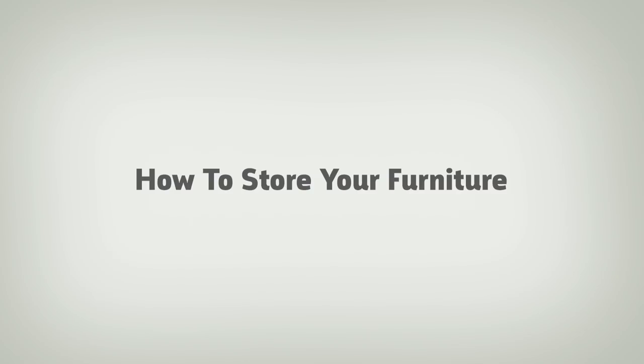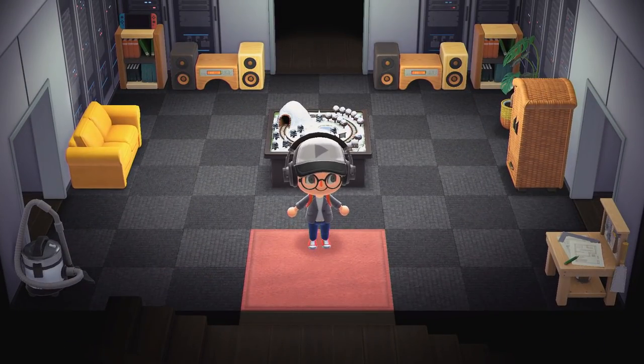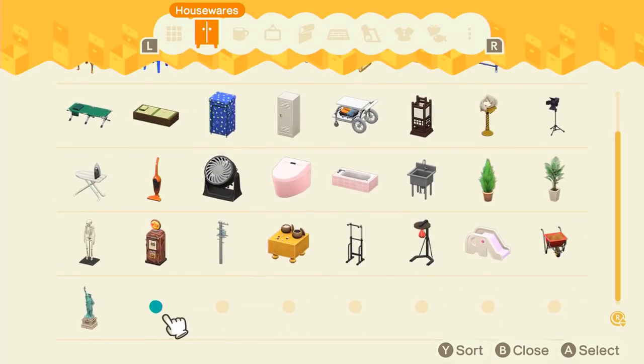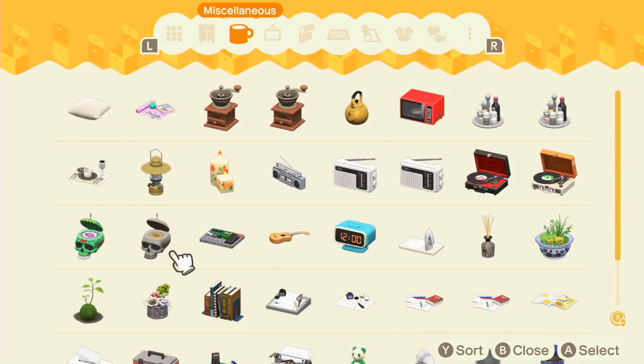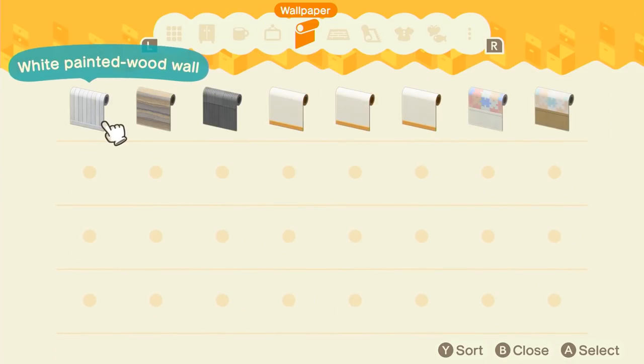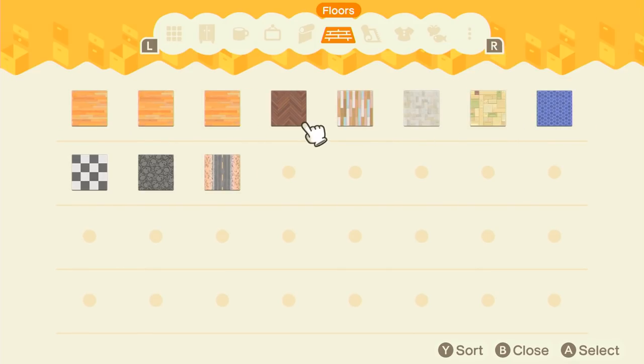Number four: how to store your furniture. One of the many benefits of home ownership in Animal Crossing: New Horizons is that your house comes with a ton of storage. When you are rummaging through your pockets, you can select an item and move it to storage. You can check your storage by pressing right on the d-pad while you're in your house. Your storage expands with each house upgrade, so if you're running out of space, it might be time to pay off your next loan.